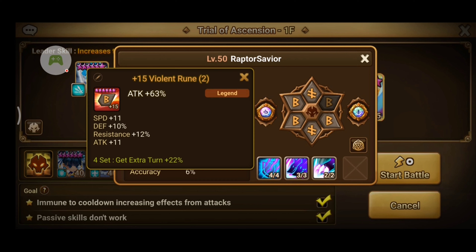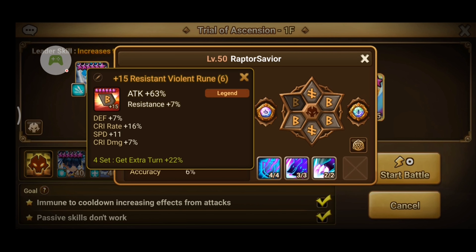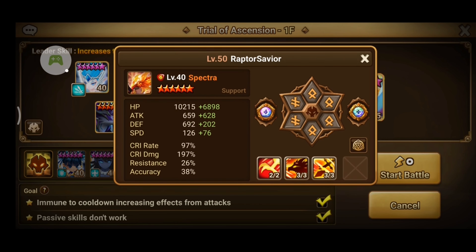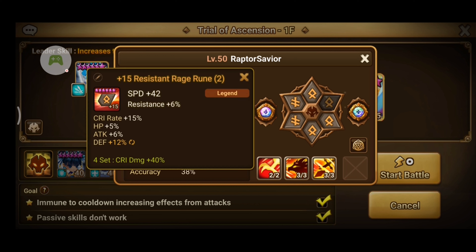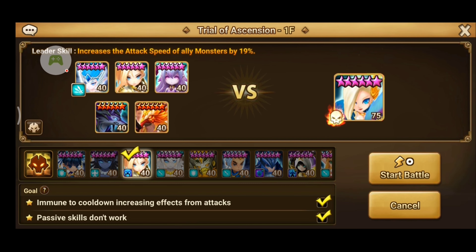Crow's third skill leaves a branding effect, which tremendously enhances the damage inflicted to enemies. Crow and Spectra are incredible free-to-play damage dealers. And Spectra's third skill is also useful in lowering the enemy's attack bar, which delays them from taking a turn.